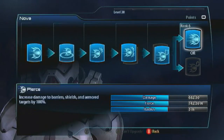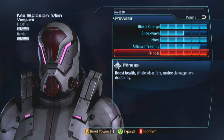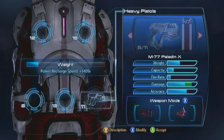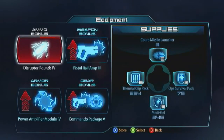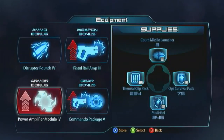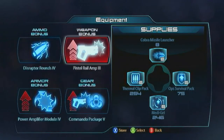You still want Pierce for the damage. Alliance Training: go with the Damaging Capacity and Power Damage, and you still want all your Fitness — Durability, Shield Recharge, and Fitness Expert. The weapon is the same: I still stick with the Paladin, with Heavy Barrel and Power Magnifier. For equipment I recommend the same thing: stick with Disruptor Rounds, unless you're playing with a biotic death squad — then you might want to switch to Incendiary Rounds for fire explosions. For armor bonus, Power Amplifier; for gear bonus, Commando Package; and obviously the Pistol Rail Amp still.